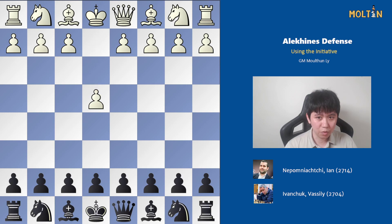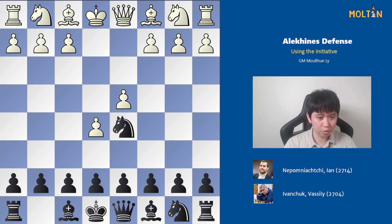The game started with 1.e4, knight f6, e5 — the classic Alekhine's Defense — with knight d5, d4, pawn to d6, and here after the move knight to f3, black played pawn takes e5.